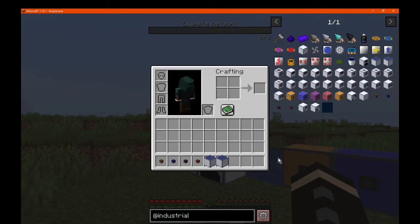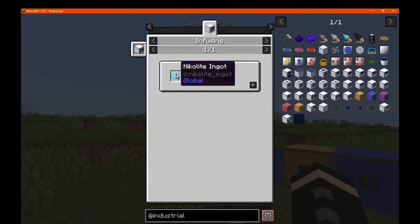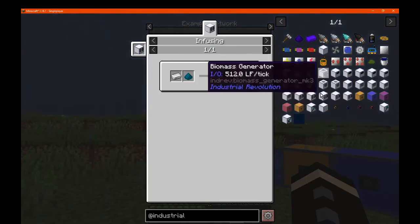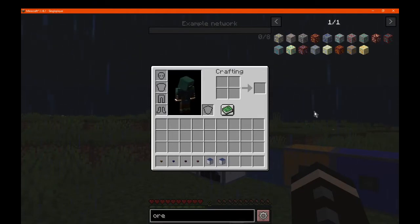If you just looked at Industrial Revolution here, you would see there's no ores. There is the Nikolite and the Nikolite ingot, but there is no real mention or sign of ores. So you'd actually want to search ores just in case, as I think this goes off the Cotton ores, and it embeds certain stuff from that into the mod itself.